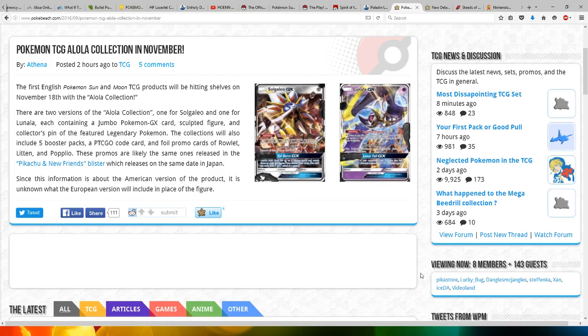It will come with the Jumbo GX card, a sculpted figure, and a collector's pin of the featured Pokémon, including five booster packs and a code card for usage online.